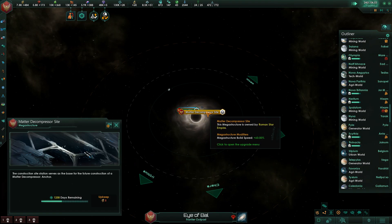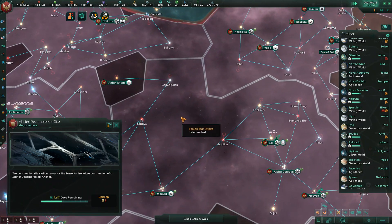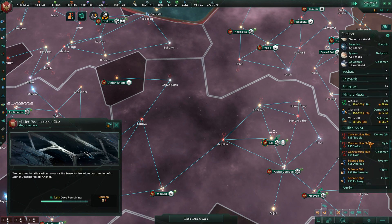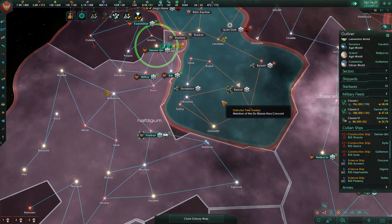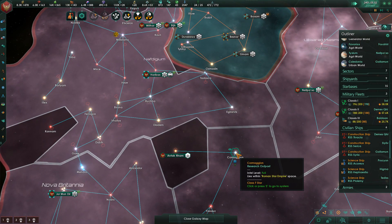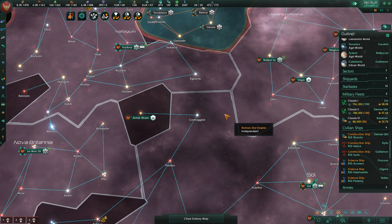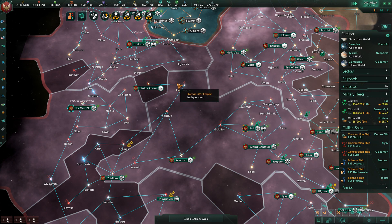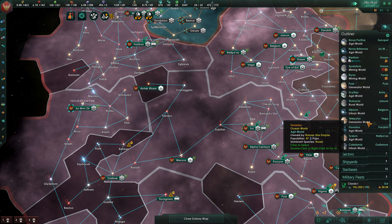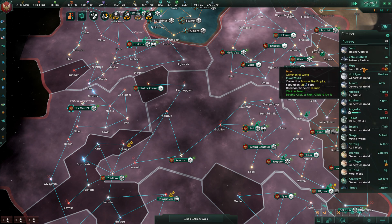We should be getting close-ish to the completion of the matter decompressor. Also, did I send a construction ship back to Cormagian yet? No, I didn't, although the one I sent to Demes Key — I didn't even see what the outcome of that was. Maybe the caravaneers leaving was something to do with that. They're going to fly to Horibus, jump to Sol, and then head over to Cormagian — and that's where we're going to build our Dyson Sphere. Decided on that four or five episodes back.